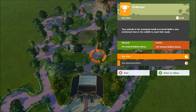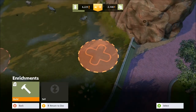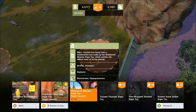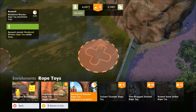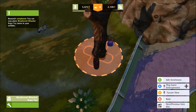We've got a new challenge — zoo demonstrations. It says the animals in grasslands small are bored and we need to build a new enrichment item to meet their needs. Checking what antelopes like: they like rope toys so we'll build one. They also like the weather whacker — we need to research that first. Placing that down should increase their happiness.